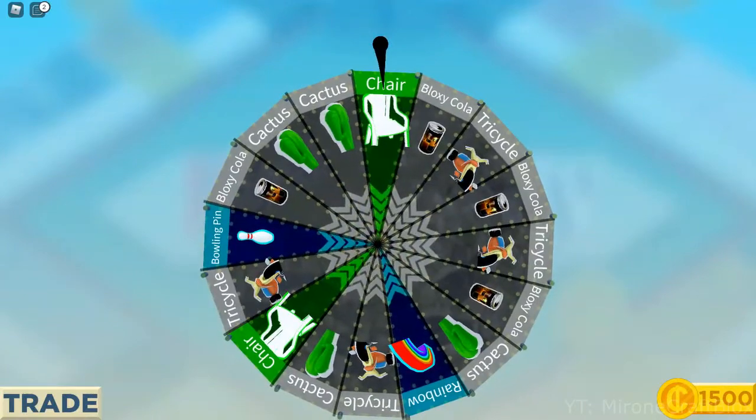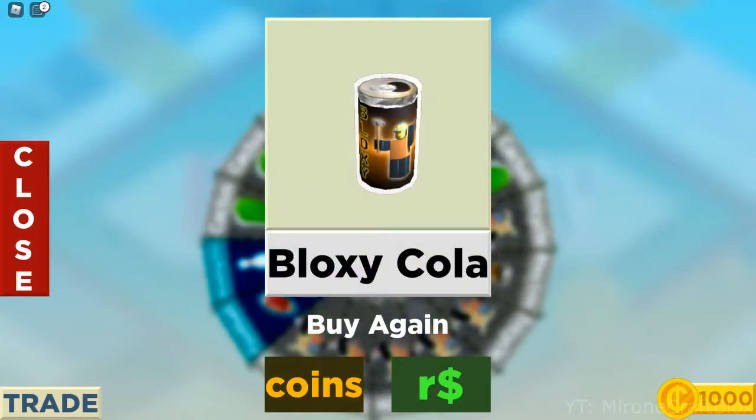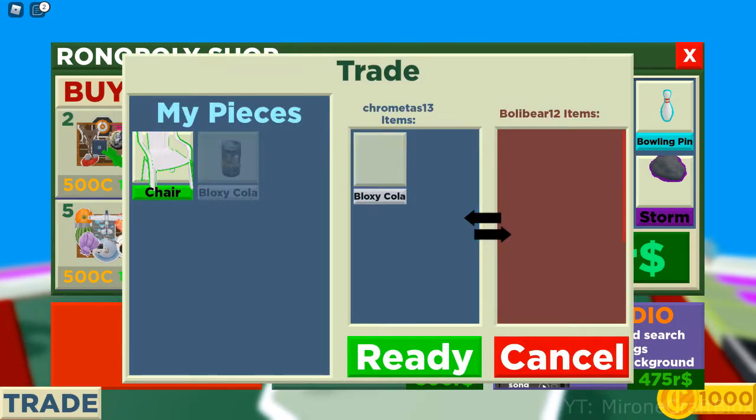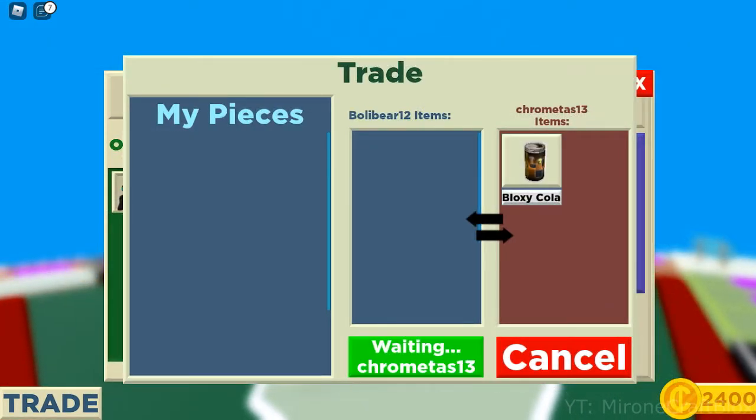You can have different board pieces from animated ones to non-animated ones. Look, there's even that chair. Not satisfied with your piece? You can trade it with others and hopefully they give you what you want. Hopefully.